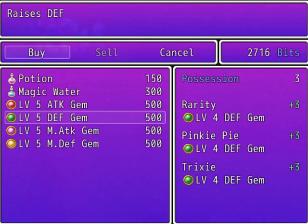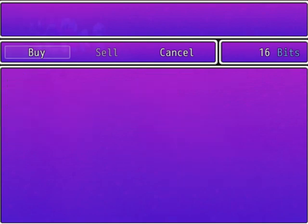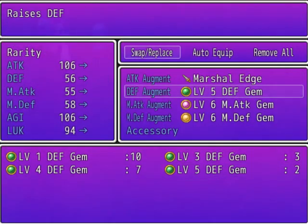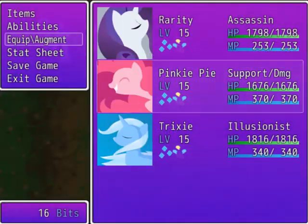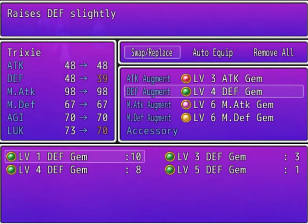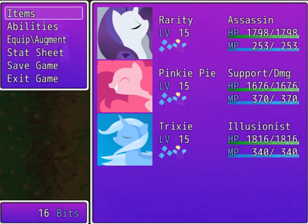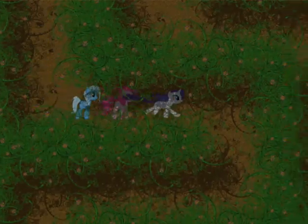We can get that level 5 defense gem. The easy way to deal with the enemies involves using confusion, because they're vulnerable to it. It completely cancels out their turn and gives them a chance to actually attack each other. It only costs 5 magic points to use, so apparently it's really useful. We'll try it out right now.